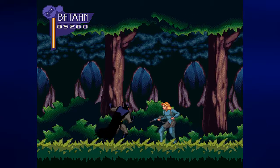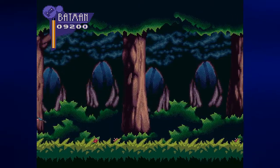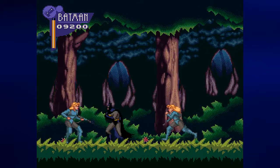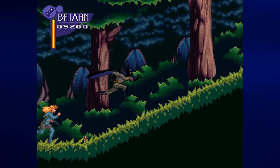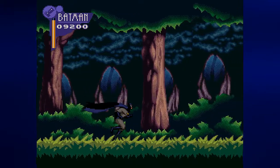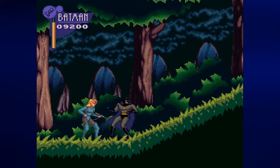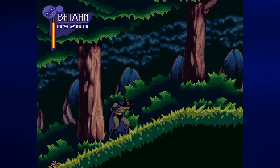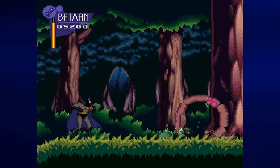We can't hit these women — all we can do is stun them with the batarang. We also need to watch out for those red spiked balls that come out of the trees and come down on us. I need to roll away so these women can't come after me. Those little red spike balls really hurt and they're rolling down the hill.